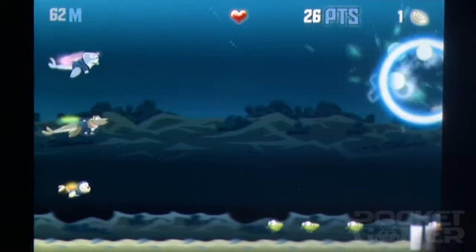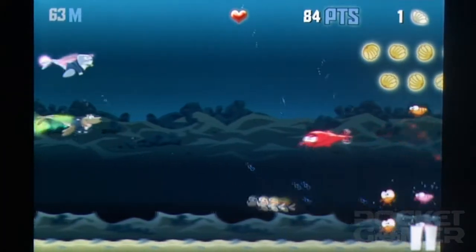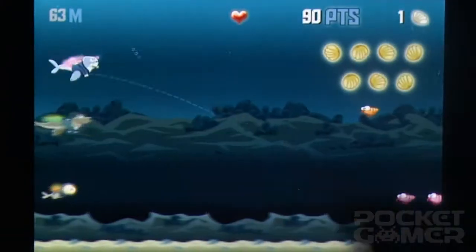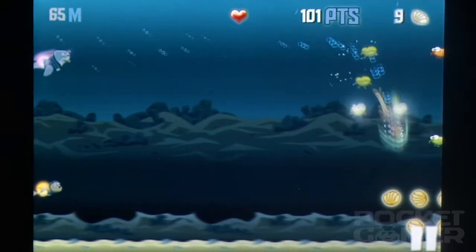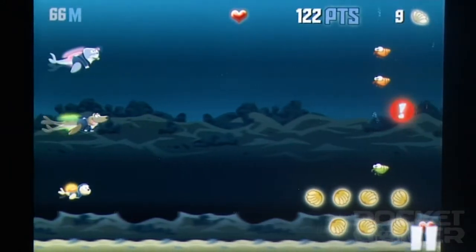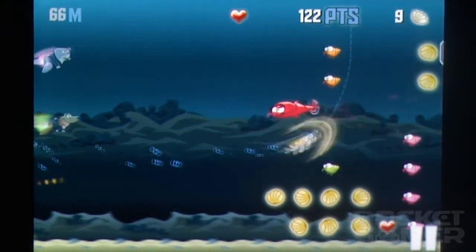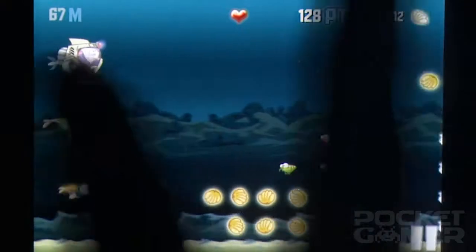The power-ups take the form of mecha-riot suits, lasers, and rocket launchers, which you can use to attack from either up close or from a distance. These are very important because after a few rounds it quickly becomes evident that you won't get very far without extensive use of mass-clearing tools. Particularly irksome are the armor-plated Krill that need two hits, or the electrically charged ones that repel your seals on contact.